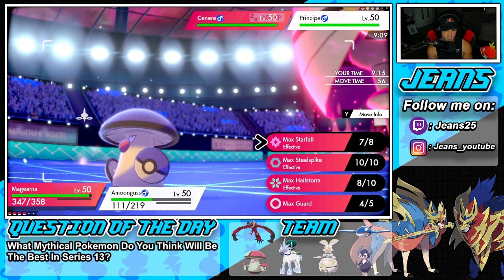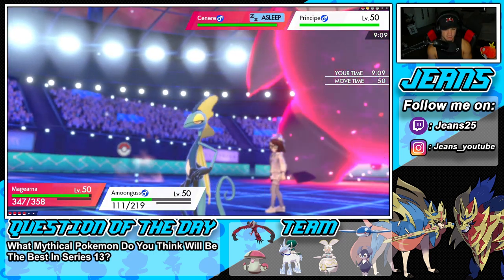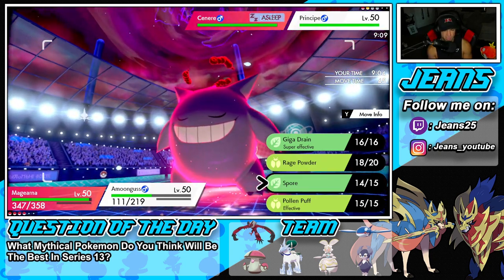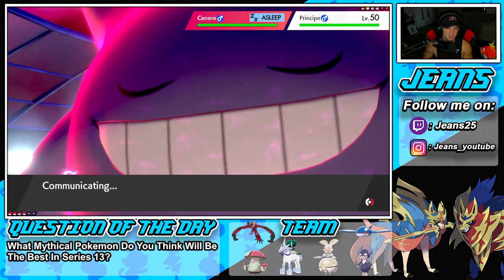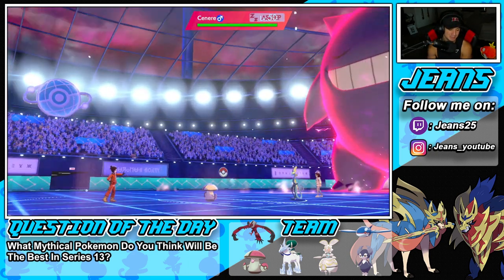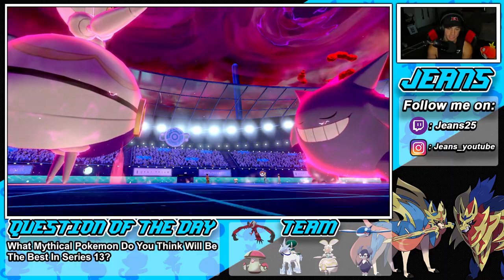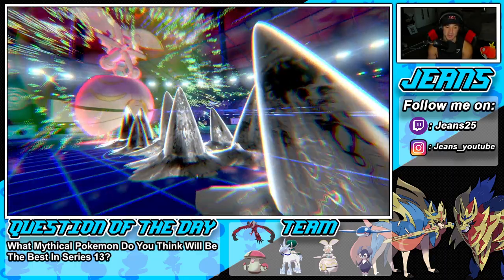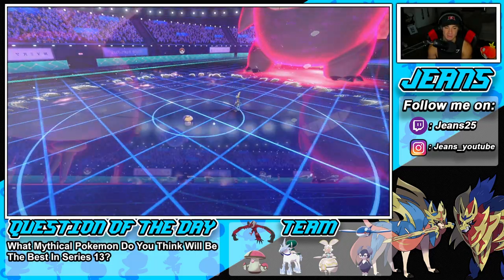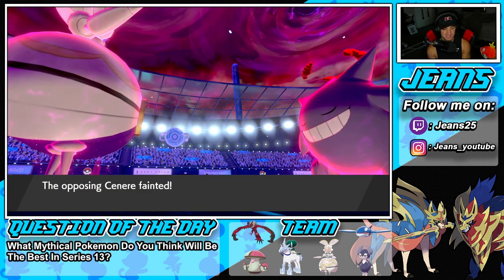Three turns of sleep really did Gengar dirty. I'm going to Rage Powder - the opponent was going for Max Guard since that's the only move that comes out before Rage Powder. We drop a Steel Spike for a defense boost. We're plus two with STAB, and look at that - a Dynamax Gengar dropped in one shot. Incredible. We are now plus three on special attack and this game is GG.